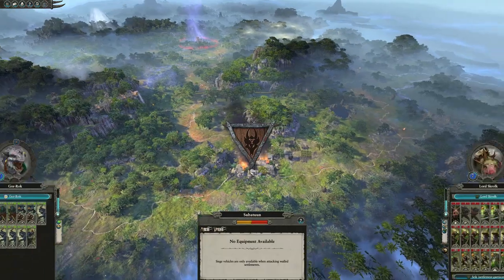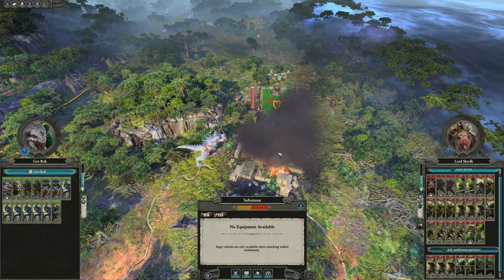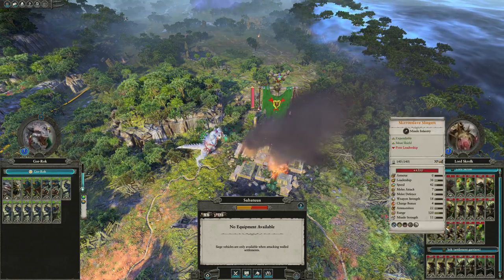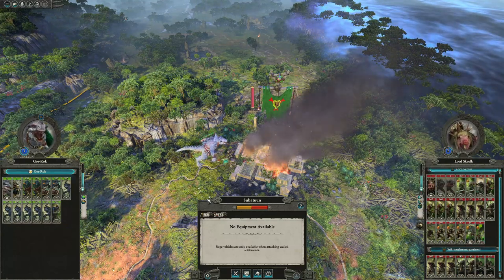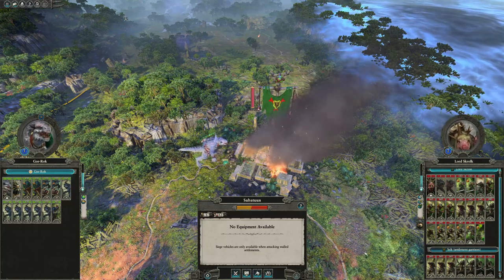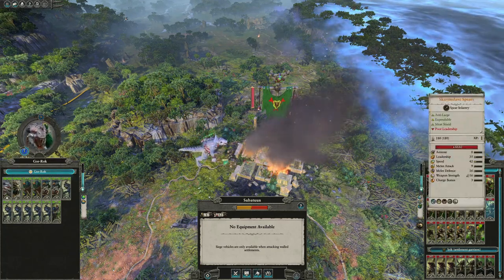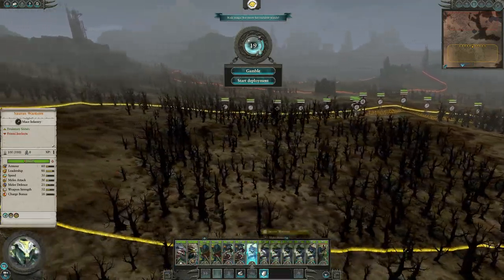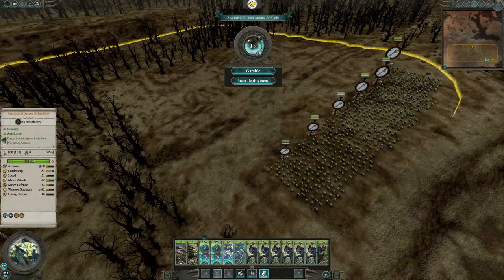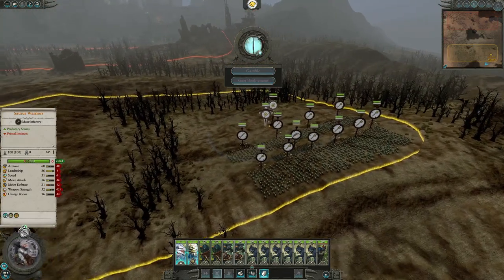There is a Skaven settlement and Lord Skrolk is here — sometimes he goes the other way to surprise you, but using the method of sacking the city three times seems to make him come this way. This is going to be a tough fight: they have a lot more troops and artillery. However, most of his troops — with the exception of the melee specialists, Skaven chieftains, himself, and two Plague Monks — are just Clanrats you can blow up with Lord Croak.